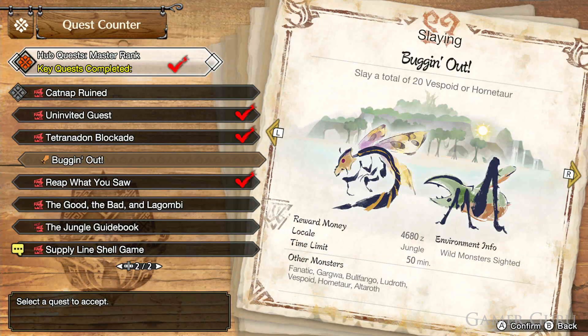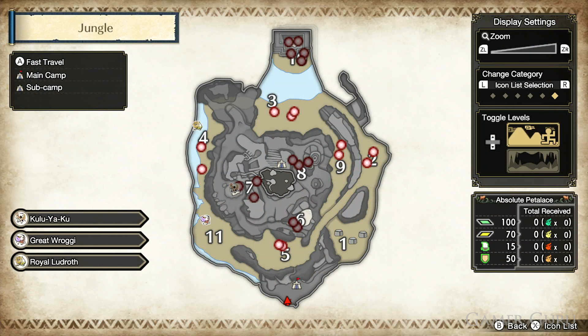The Buggin' Out quest will send us to the jungle to slay a total of 20 Vespoids or Hornetors. The great thing about this is that during this quest it'll spawn in a bunch of Hornetors into the jungle that aren't usually there on a regular expedition.